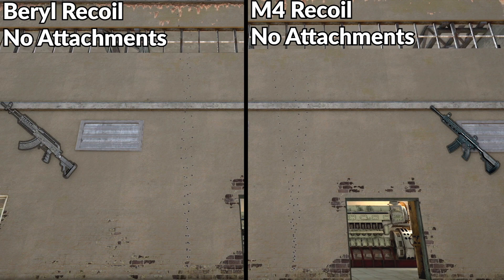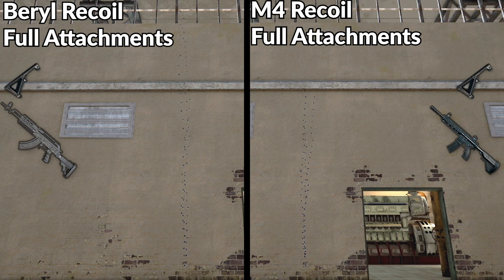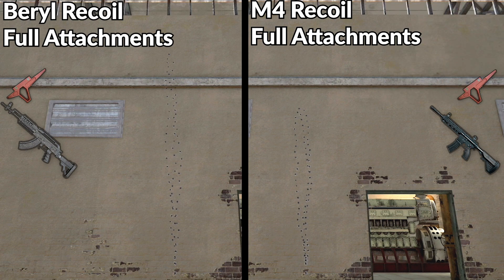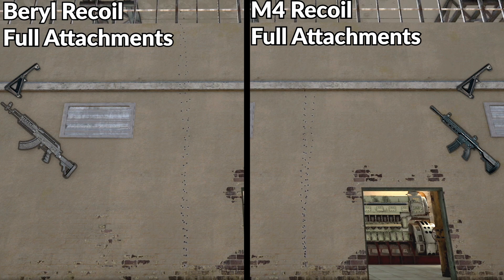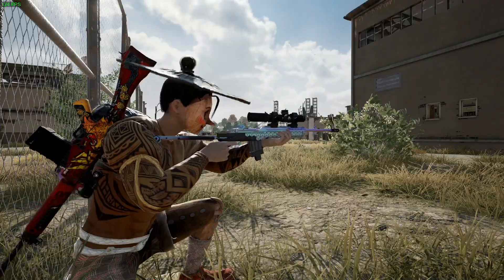Now let's look at weapon recoil comparisons. This section is not meant to tell you which grip is best — I've done a complete guide to all attachments in PUBG linked in the description. This section just gives you a comparison of each grip so you know which to pick up depending on your play style. In my opinion the most universal grip for both weapons is the half grip, but for the Barrel I like the vertical grip, and on the M4 the angle grip or half grip are probably your best friends.